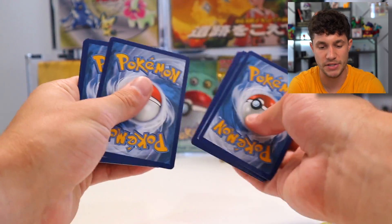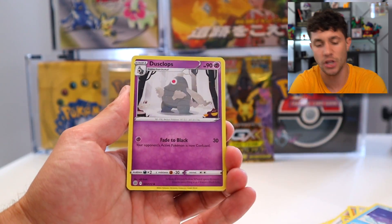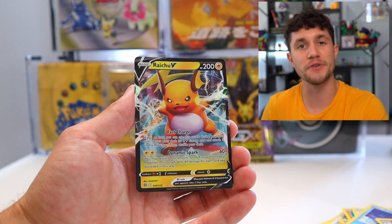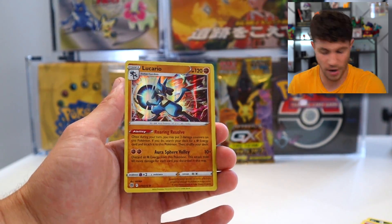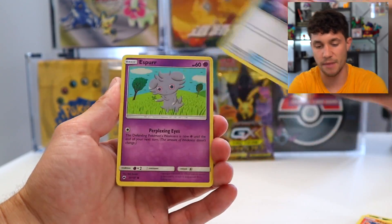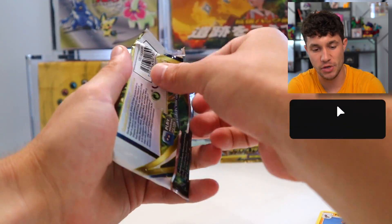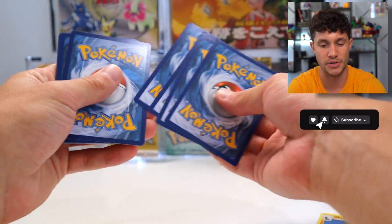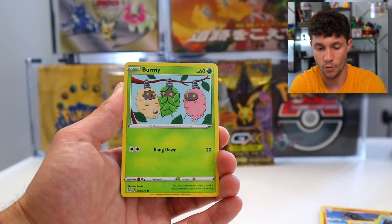We haven't really seen many big hits from Brilliant Stars. Brilliant Stars — I really like that set, there are a lot of cool cards in there. Raichu V — well, that's not what we were looking for. Lucario? Not what we're looking for either. We're opening up packs again on Twitch which has been super fun — it's like sub-rip on Twitch where all subs are 20% off, and every five subs we get we bust open a random TCG pack.